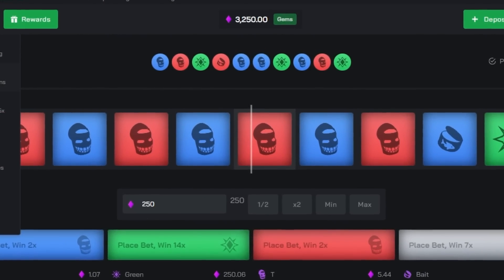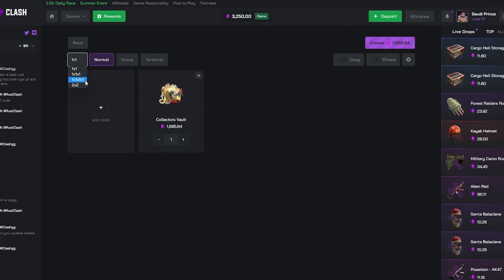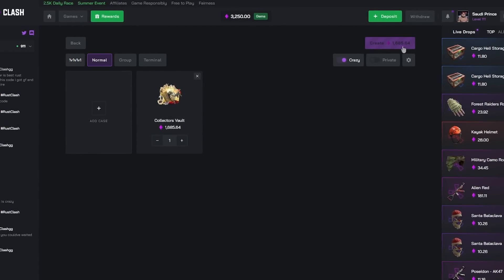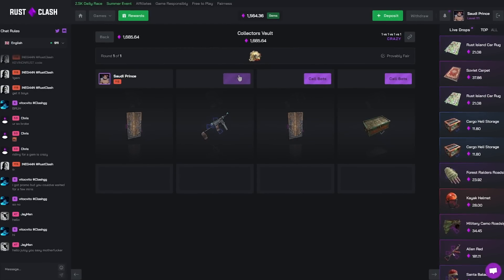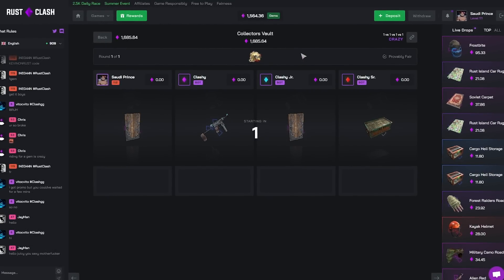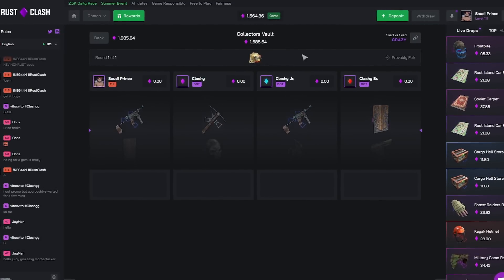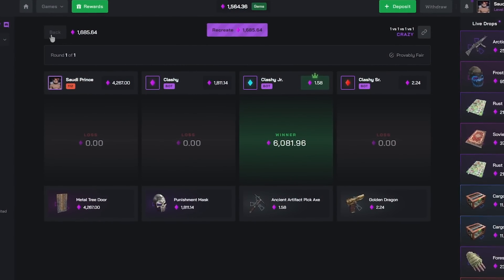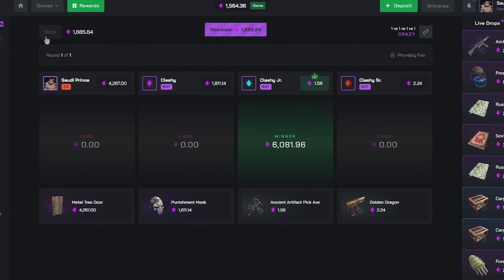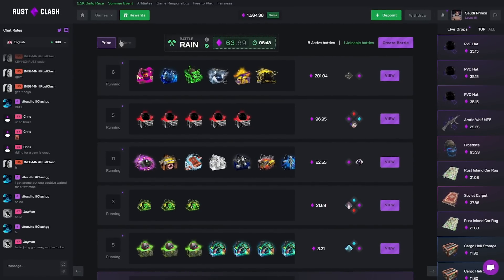Let's end the video off the same way we got in — the most expensive case, the Collector's Vault. I'm gonna go 1v1v1 crazy mode. This is risky, I probably shouldn't be doing this, but we hit the green at the end so we might as well do one last dance. We need the cheapest item — it's the ass-backwards case battle to end it, grand finale Collector's Vault. Crazy mode! It didn't work, you know it happens.